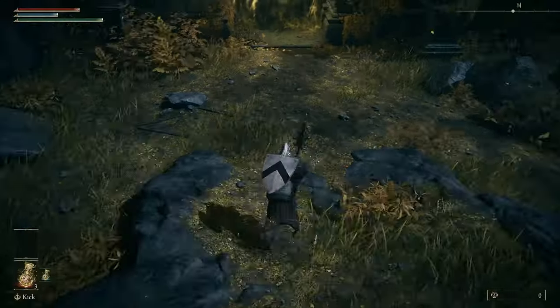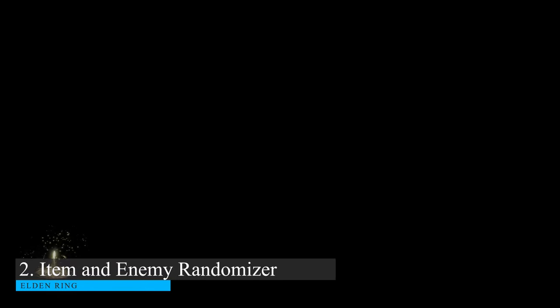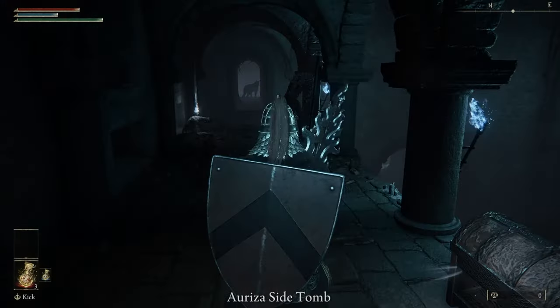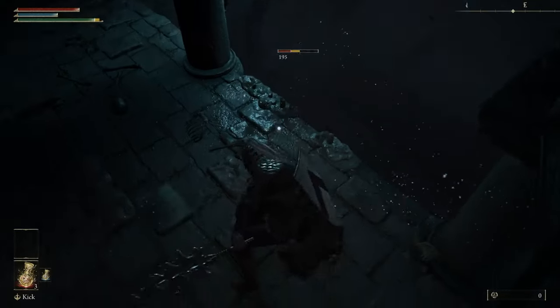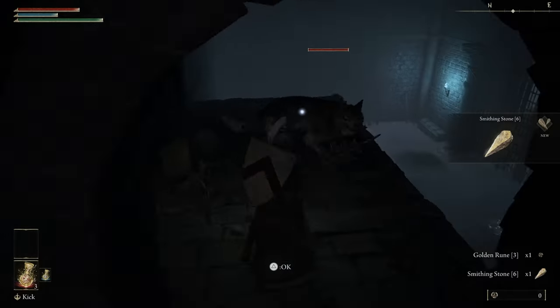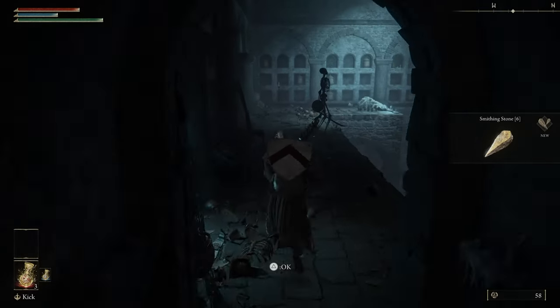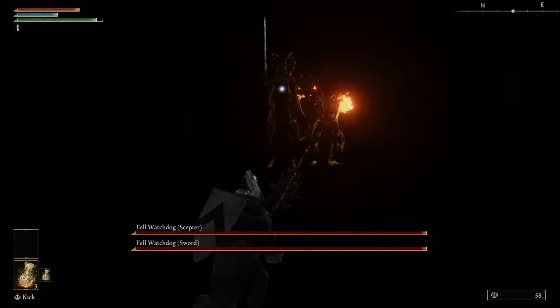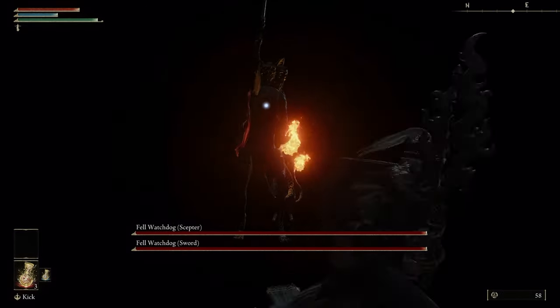The next two mods kind of go hand in hand, so let's talk about the first one: Item and Enemy Randomizer. If you want a fresh way to play this game, this mod shuffles all the items and enemies in the game — pretty simple. You can also set what you want to randomize. For example, if you just want items randomized, just do items. If you want to shuffle everything but keep key items in place, you can do that as well. You can swap great room bosses with other great room bosses, or just shuffle it all with no bias.